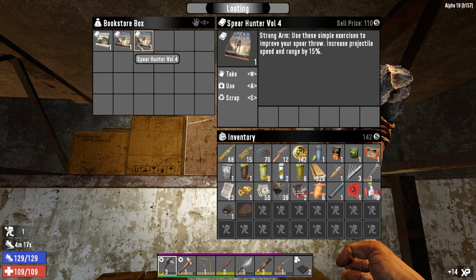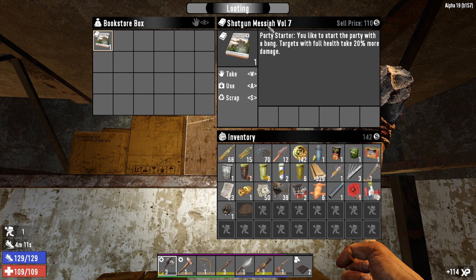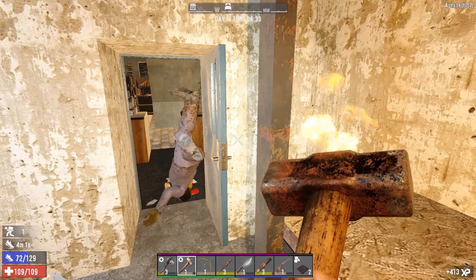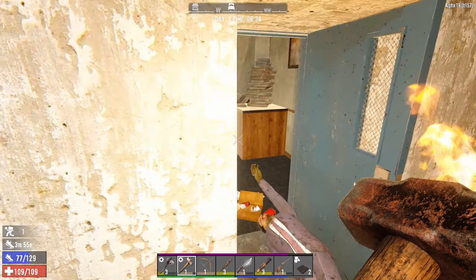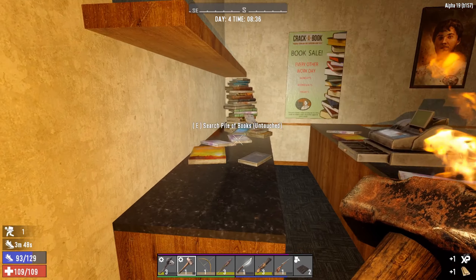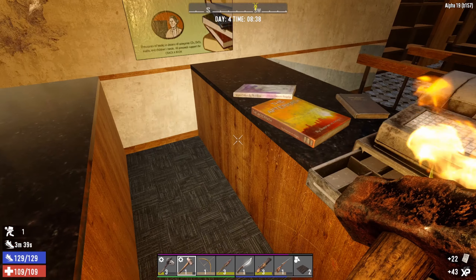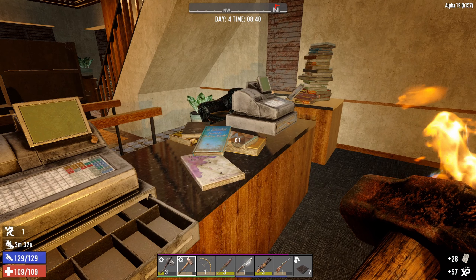We've got two more Spear Hunter books - Volume One and Volume Four. And we've got Shotgun Messiah Volume Seven: targets with full health take 20% more damage - that's sweet! I think that's this room done, let's move on. Oh dude, look at all the books in here - jackpot guys! I love the new little piles of books, they look really cool.